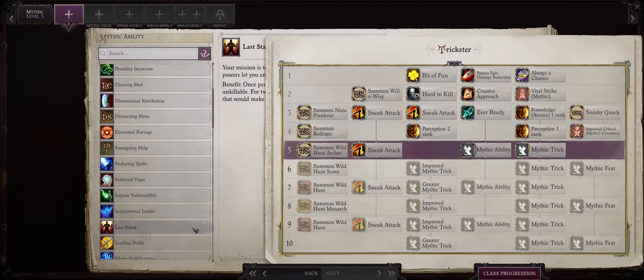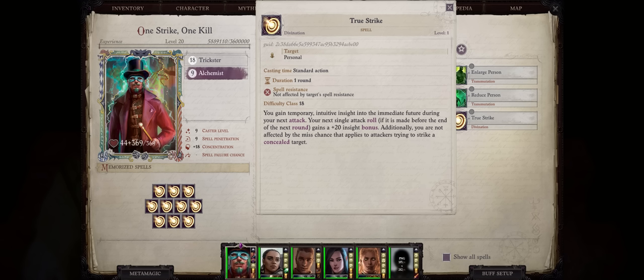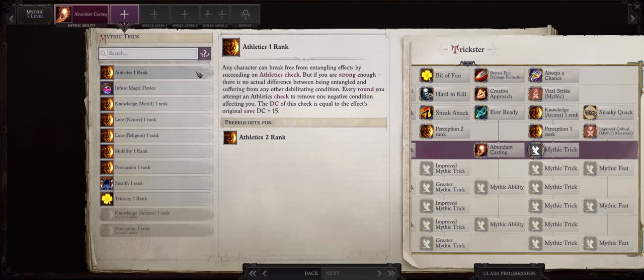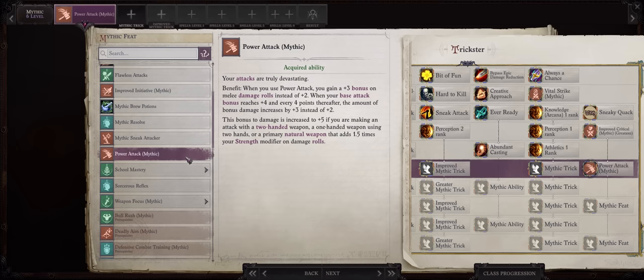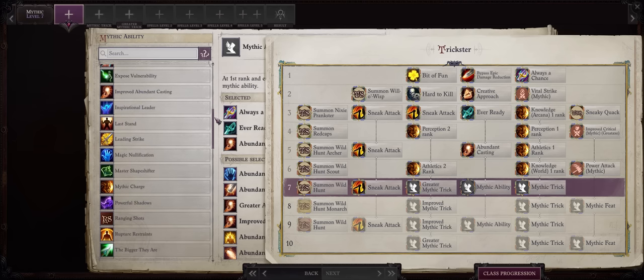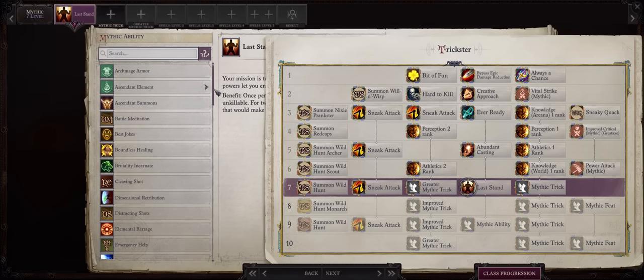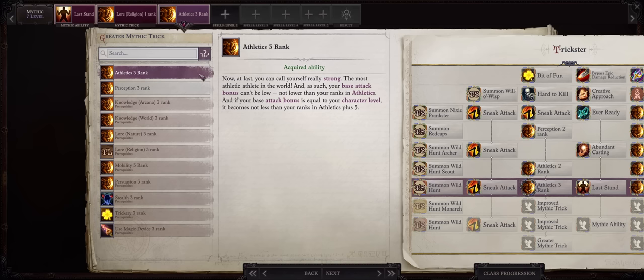For Mythic 5, there's always Leshy as I said before. Otherwise, you can also go with Abundant Casting since Alchemists do get some pretty powerful low-level spells — even just at level 1 spells like True Strike can guarantee your Vital Strike will hit no matter what enemy you're facing, and you can prep-buff with it before battle. Be sure to pick Athletics Rank 1 here — Athletics will help us avoid enemy debuffs or crowd control spells, and the last Athletics greater trick is the best, which we'll get later. For Mythic Level 6, Mythic Power Attack for even higher damage. Then Knowledge: World Rank 1 plus Athletics Rank 2. For Mythic 7, you might as well go for Leshy if you didn't pick it before — this build isn't as reliant on Mythic abilities. Then Lore: Religion Rank 1 and Athletics Rank 3 at last, to set our base attack bonus to the max just like a fighter, for even higher Power Attack damage despite being just a Rogue and Alchemist.